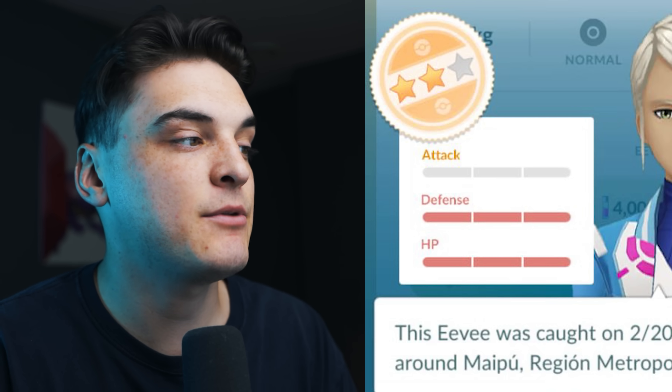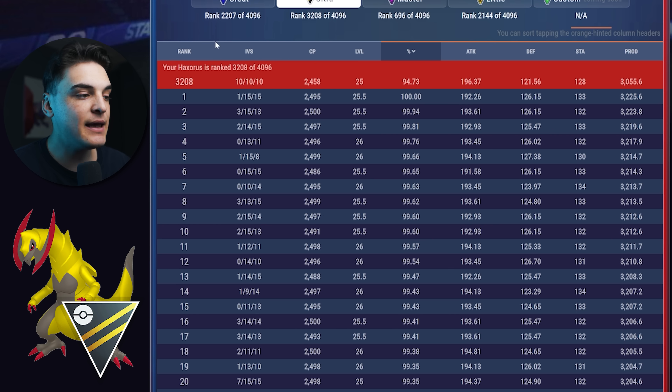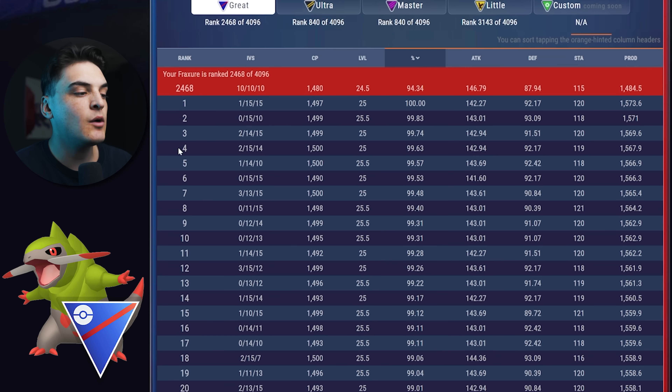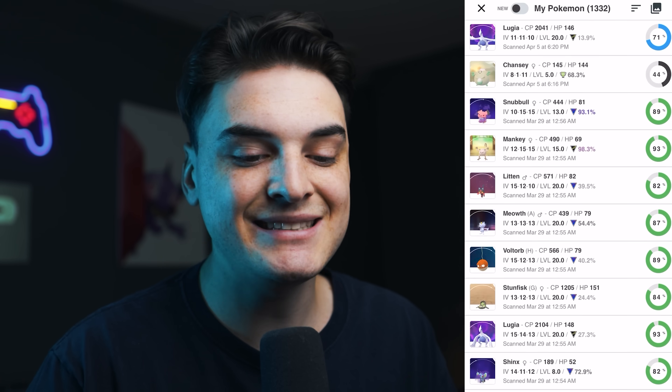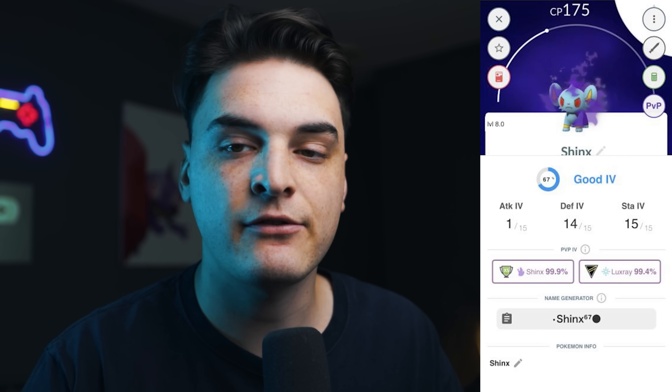For PVP you want low attack, high defense, high stamina. The rank 1 IV set for Haxorus in Great League is 0-14-13, in Ultra League it's 1-15-15, and in Master League a 15-15-15 100% IV is best though any high IVs work. Fraxure's best Great League IV set is 1-15-15. You can use an app like Poké Genie to quickly scan your IV sets while out on community day.